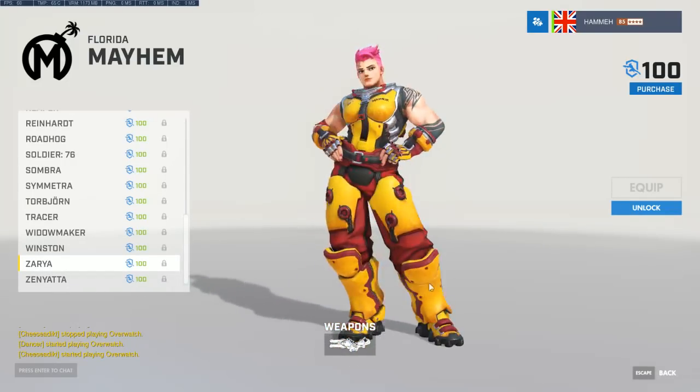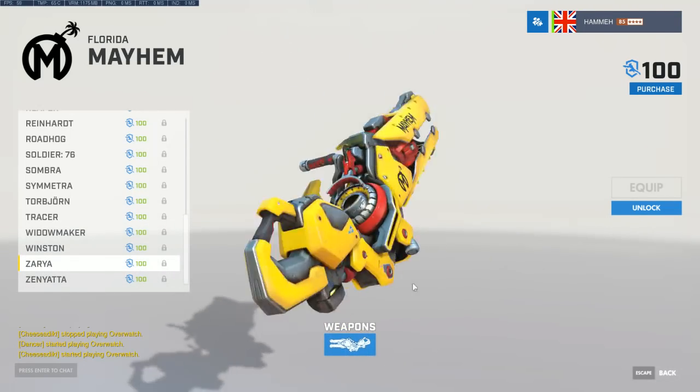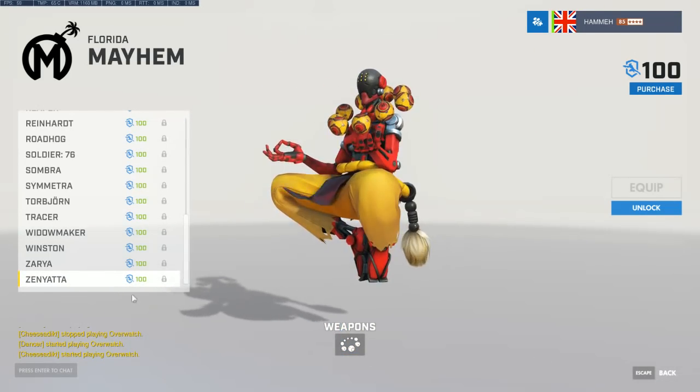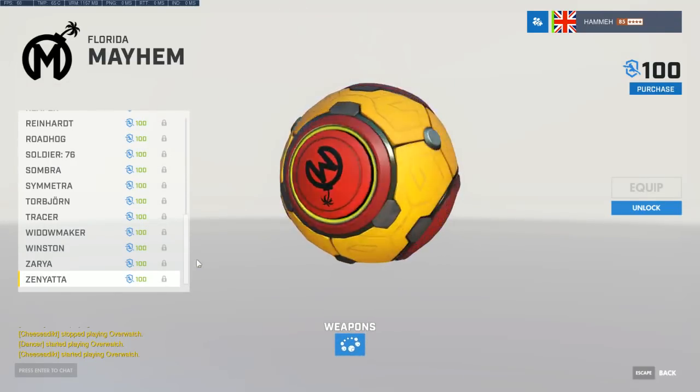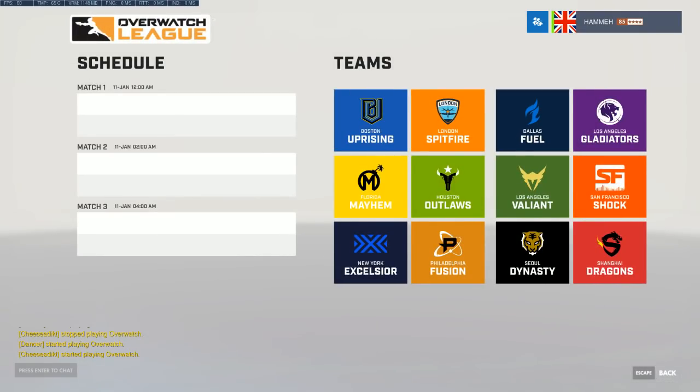Pink works quite well for Zarya there. I already know what I'm going to buy with my first 300 credits — can't say yet, have to wait until we get there. Alright, next up alphabetically: the Houston Outlaws.